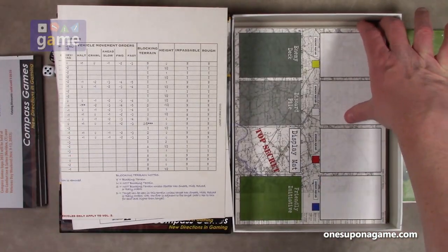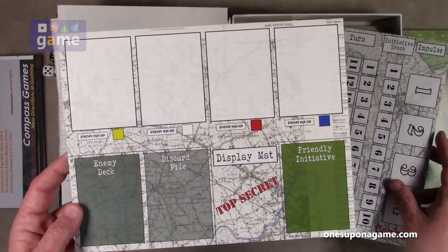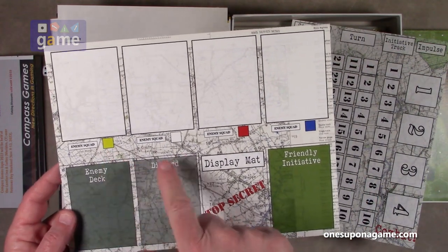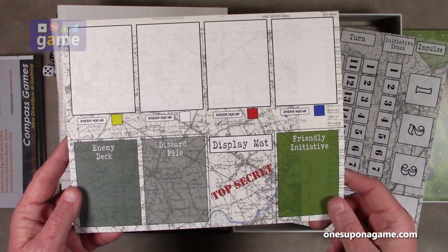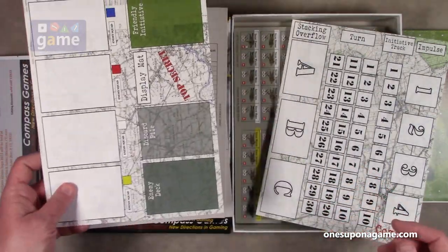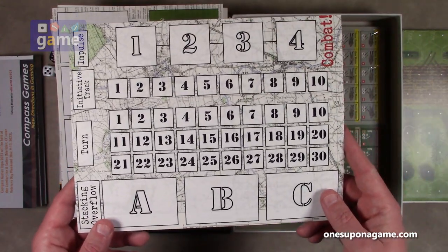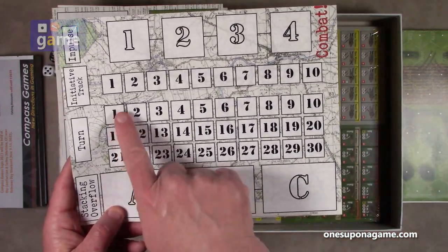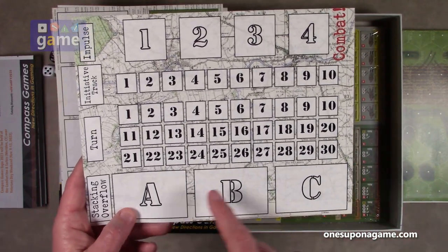Then you've got your control panel card. This is where you assign cards to the different colored units — you've got yellow, white, red, and blue enemy squads. They draw their orders from the enemy deck, with a discard area. It's a nice display to keep your table organized, with a turn tracker, initiative, and which impulse you're on. There's also a stacking overflow area if you get too many units in a hex.